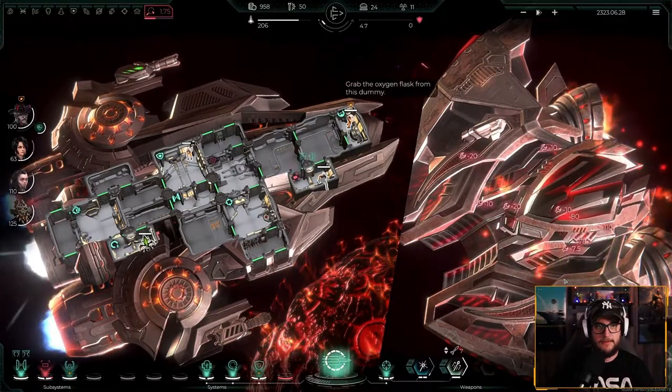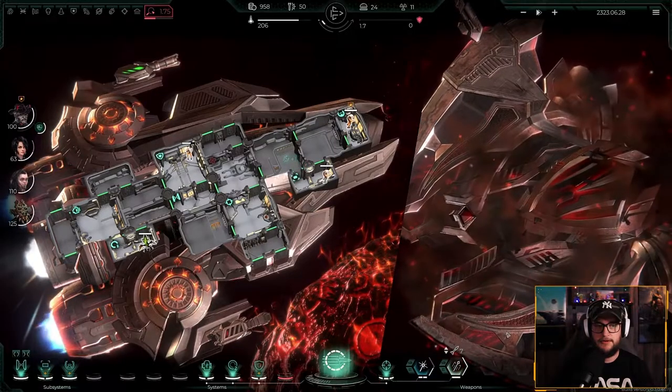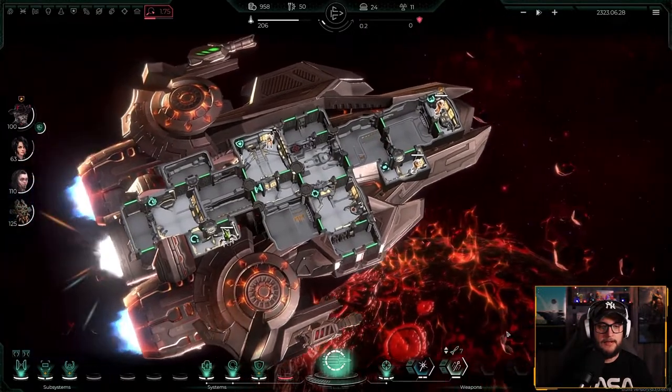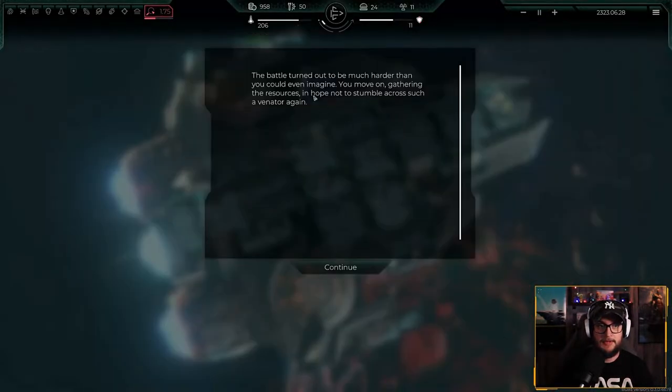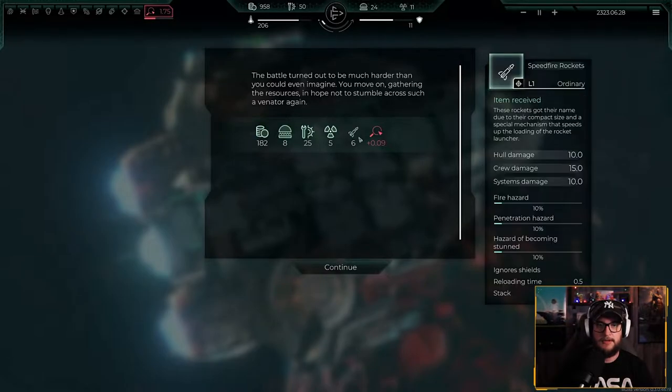We won our first battle! The battle turned out to be much harder than you could ever imagine, but we move on gathering resources in hope not to stumble across such a Venator again. We got a larger bounty — more weapons, more coins, food, scrap, fuel, and a speed fire rocket. That's good bounty.